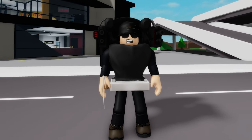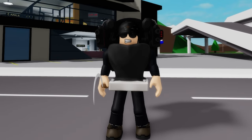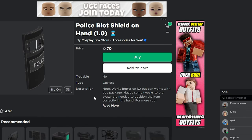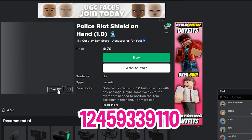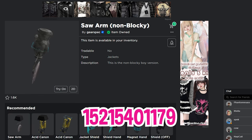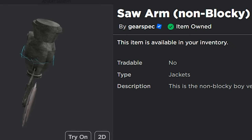And here is a possible version of the police mutant toilet with his rockets that he used to shoot at the mech cameraman. He also had a police riot shield, but since it costs Robux, let me just show you this option with ID code 1245-933-9110. In the episode there is also another mutant that has a hand saw, so if you want you can use ID code 1521-540-1179 to buy this non-blocky saw arm to be used on that character.